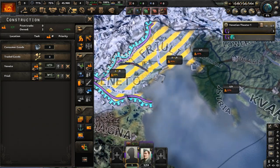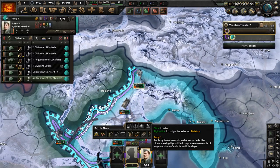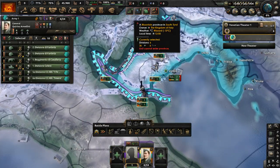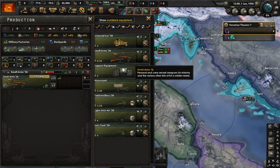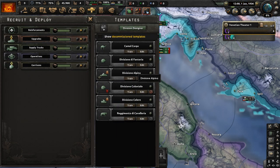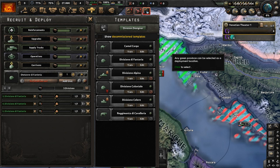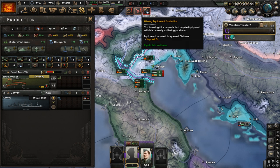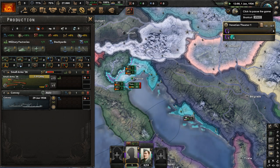We have some free civilian factories — just two. We're going to build up some factories in Veneto and Friuli, as they have the highest amount of infrastructure, so it might be good to build some stuff there. We have one free military factory. Let's get small arms, dockyards, convoys. No divisions in basic training, but let's get some basic infantry divisions — a couple of them. Let's unpause now.